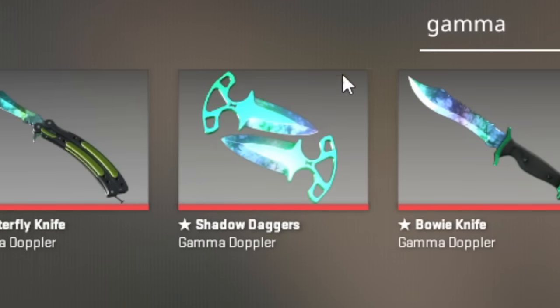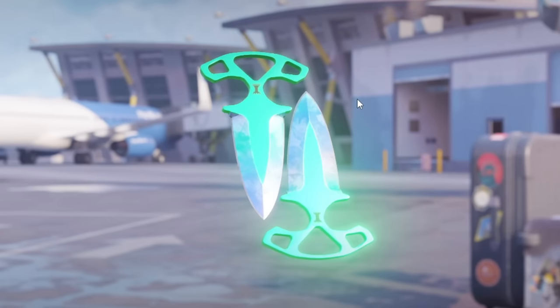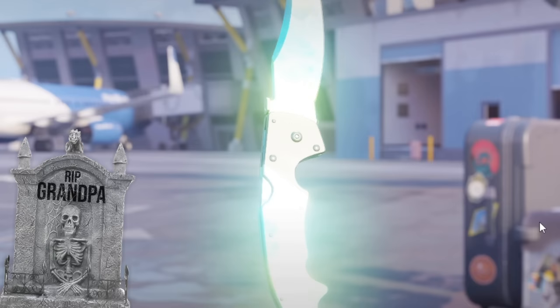But look at the shadow daggers, bro. It's crazy. You pull out the knife and you just flashbang yourself. Look at this one — flashbang out, legit. It's just white. This is what Grandpa saw at the end of the tunnel.